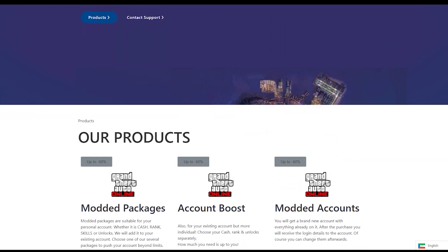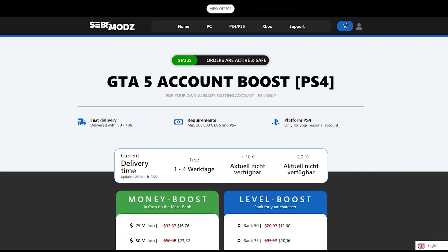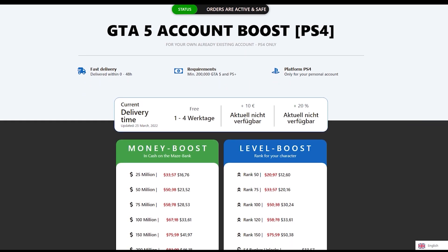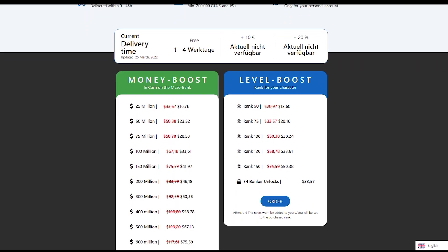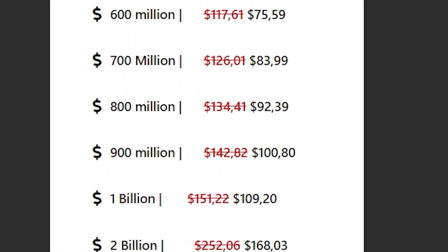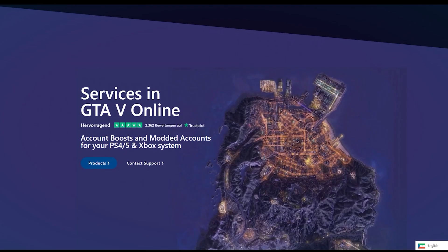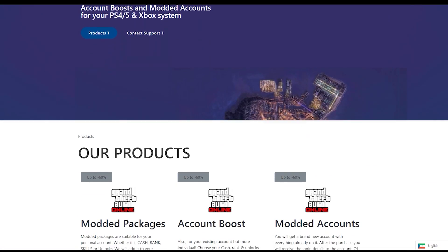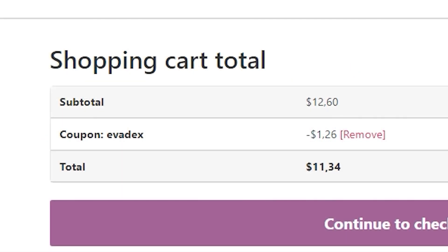Looking for the best cheap GTA 5 services? Make sure to check out SEBI Mods as they offer the best and cheapest GTA 5 services like modded accounts, money services, RP services and a lot more for a very cheap price. You can get 1 billion for just $100. They do all these services for PC, PS4 and Xbox. Head to the description and click the link, and use code evadex at checkout to get 10% off your order.